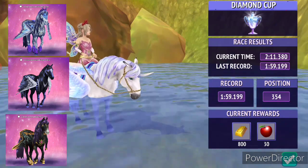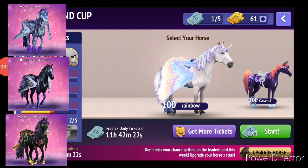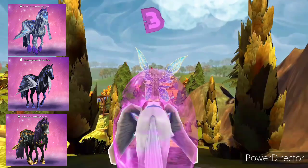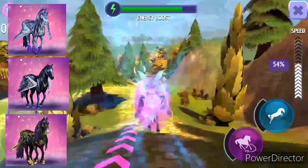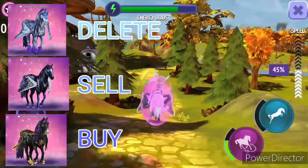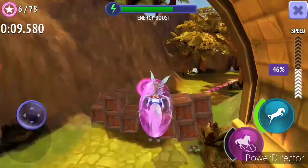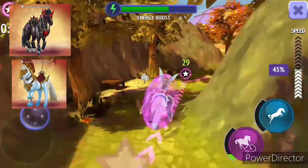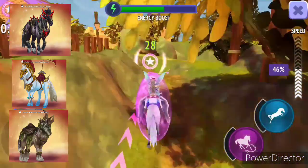Then we have Kale Peach Pegasus, Night Shade Pegasus, and Night Steed Pegasus. I'm going to delete the Kale Peach Pegasus, buy the Night Steed Pegasus, and sell the Night Shade Pegasus so at least I'd be able to see it.